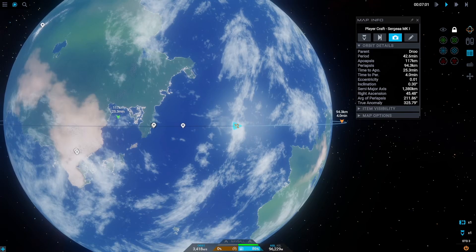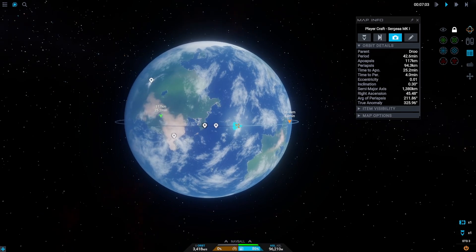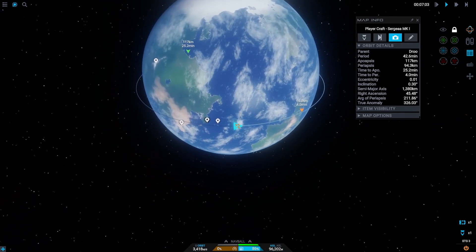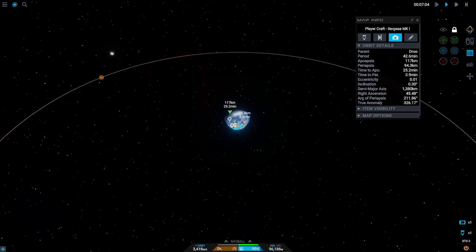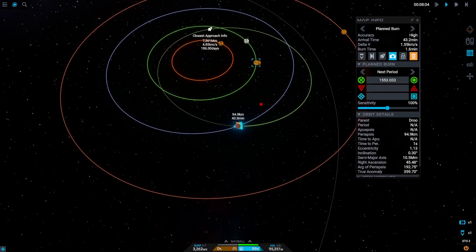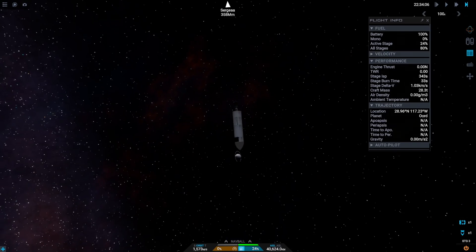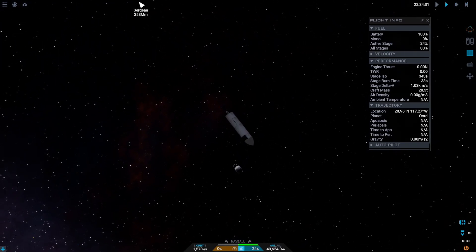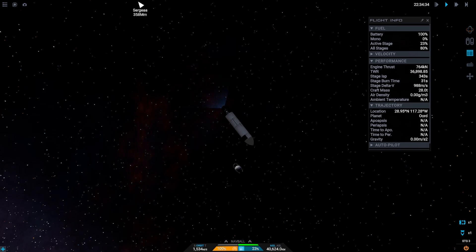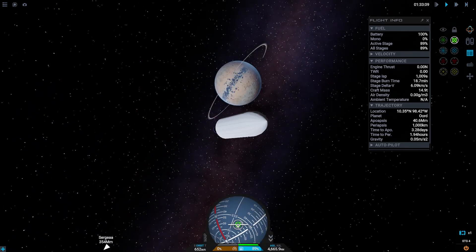Here we can see the new or updated map view graphics — let me know if you notice a difference. And look at this — we can already see Or-it tiny in the background, and we can already see the rings. That is going to be interesting.